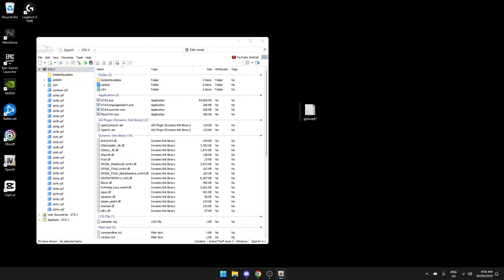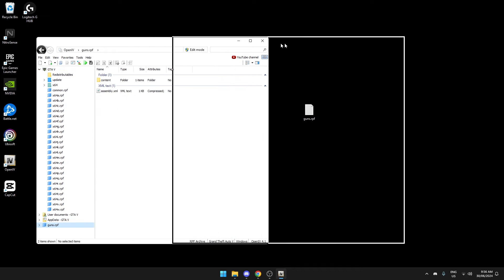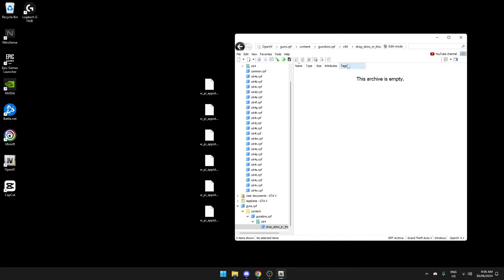Go through the setup process and then drag the RPF file right here. Then whatever gun skins you've made, you simply drop them into this folder. I just downloaded these ones.